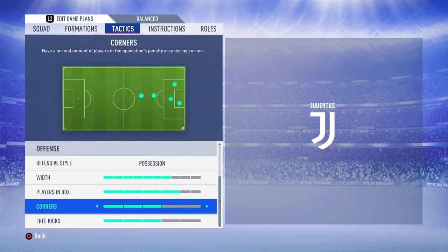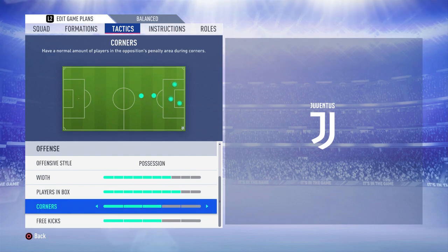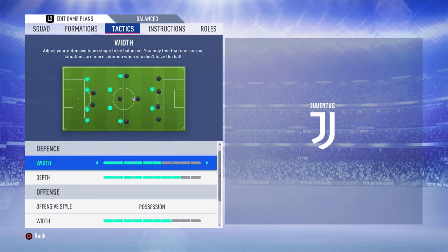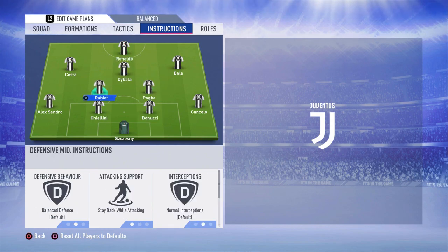In terms of corners and free kicks, I just have them on the default settings. Corners don't really matter — I don't score many from corners. For free kicks, I don't get many, and if I do I don't cross them, so that doesn't really matter. That covers the tactics for the formation.